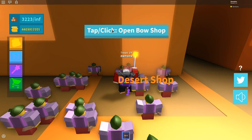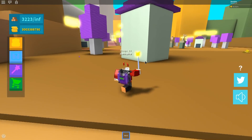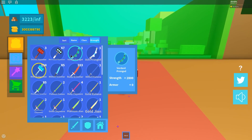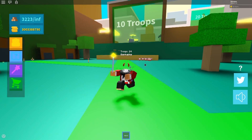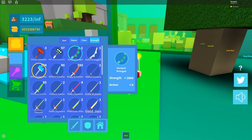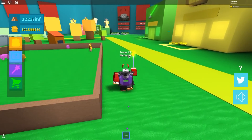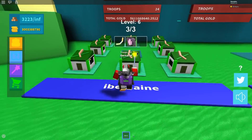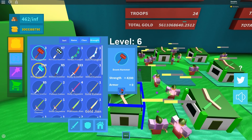I wish there was a selling feature because we have all these extra items we don't need. We depleted our cash and managed to get three doom hammers — three of the best weapons at 4,200 damage each. Now let's check out the bows on the archers and see if they shoot. If they don't work with bows, maybe the doom hammer is for them instead — unless they're throwing them like Thor.